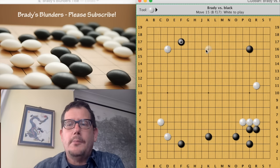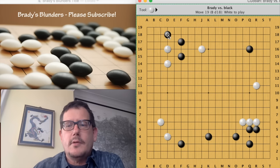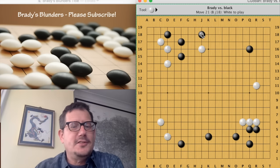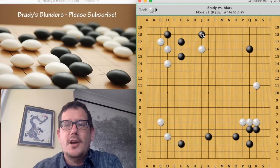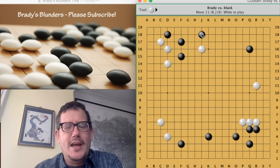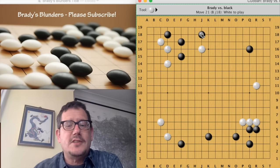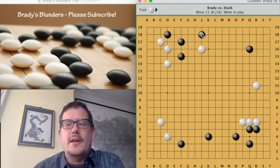I went ahead and played a two-space pincer, black came out, I went with him, he threatened the corner, and I blocked. I was fully expecting — and I'll bet most of you are too — for black to play here. But this is a joseki that's in almost all the joseki books, yet it's not really joseki anymore. It's hardly ever played in professional games.